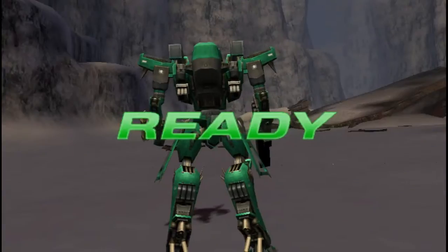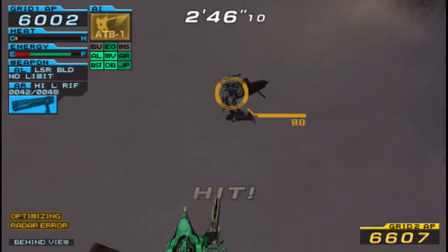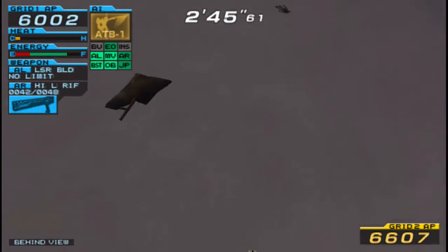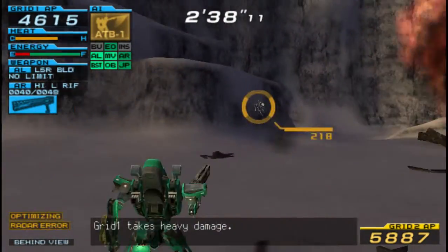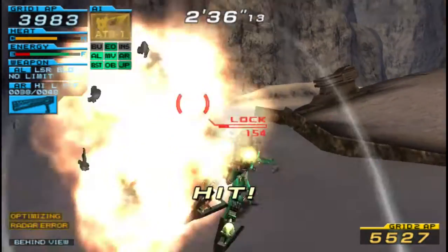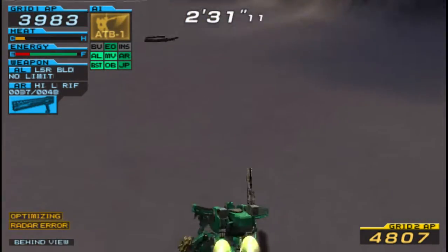Between the two of them, the Oracle is usually pretty good at putting out heat. However, unless he gets his missile and linear rifle off consistently, he probably won't be doing that much good. The Spirit tends to run pretty hot, but it doesn't really overheat that much. So let's just show that.